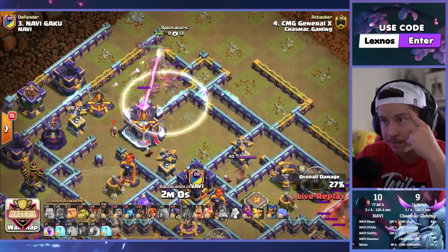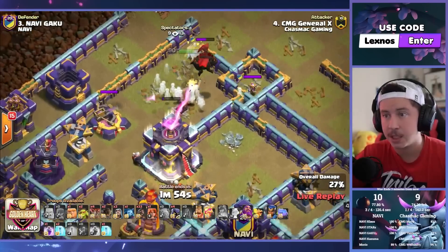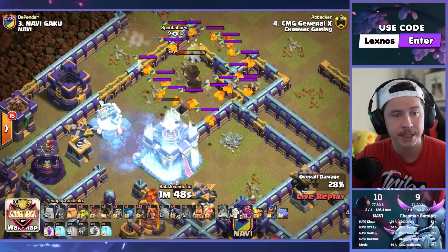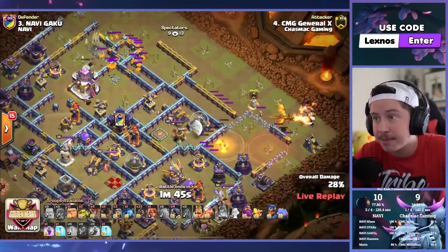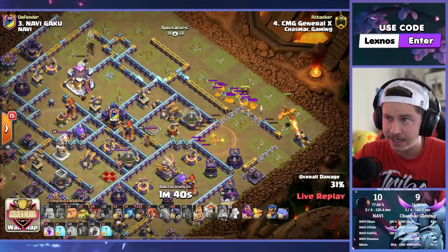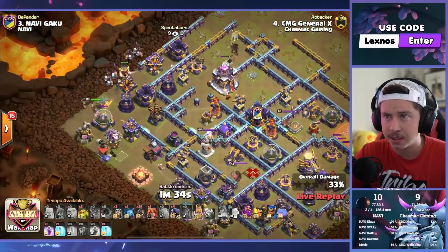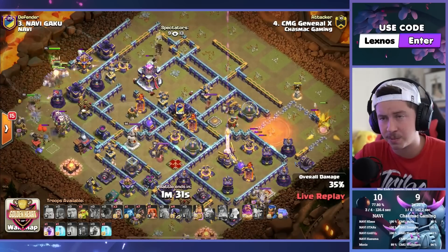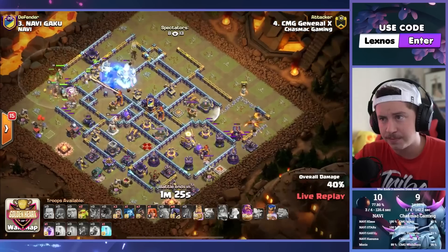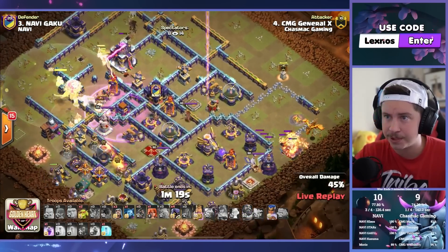Queen and golem making their way to the town hall — but CC troops, the hound comes out. He's got to freeze until the queen targets the town hall before the hound. Uses the invis, pops the queen ability — that's the right call. Get the town hall. She didn't get it — she switched targets. You've got to be kidding me, man. That's so unfortunate for General X. He's actually in big trouble. King on the left — we have to hog through the town hall. It's a worst case scenario when you have to hog the town hall. This is triple or lose for Chaz MacGamon.